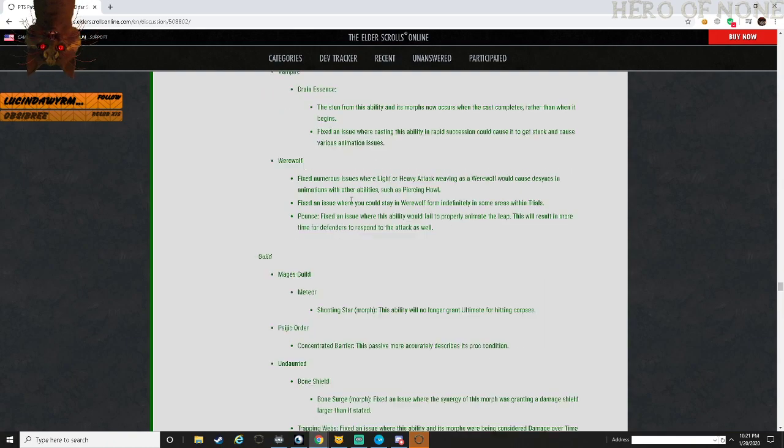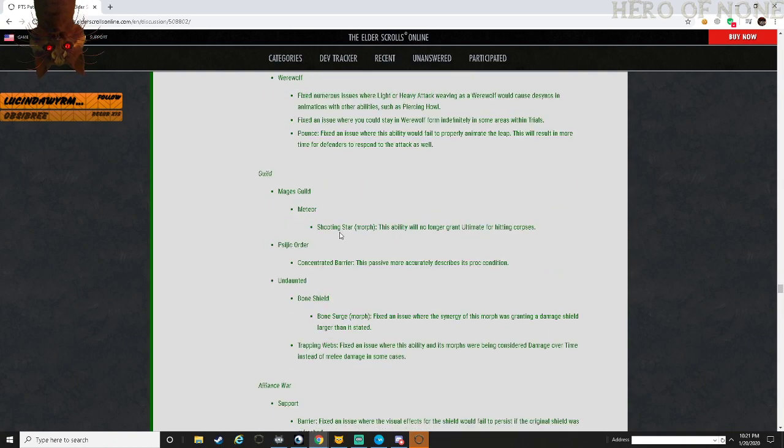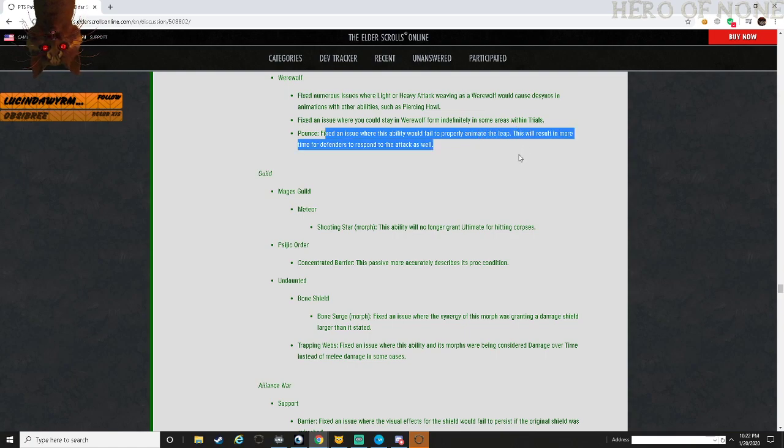Werewolf: fixed numerous issues where light attacks and heavy attacks on werewolf caused de-syncs in the animation of other abilities such as Piercing Howl. Fixed an issue where you could stay in werewolf form indefinitely in some areas within trials. Pounce: fixed an issue where this ability would fail to properly animate the leap, which resulted in more time for defenders to respond to the attack.